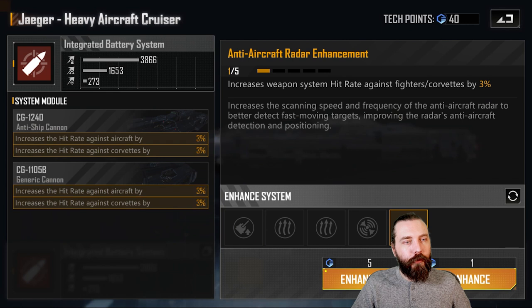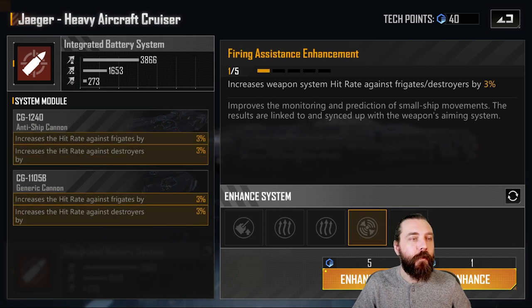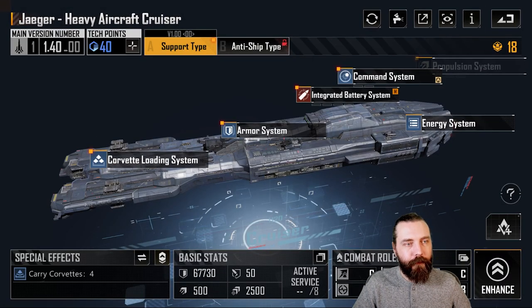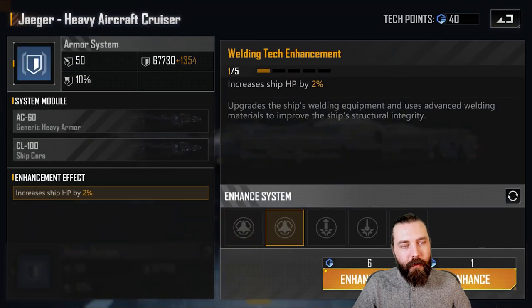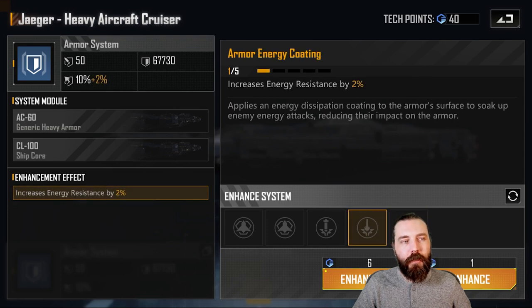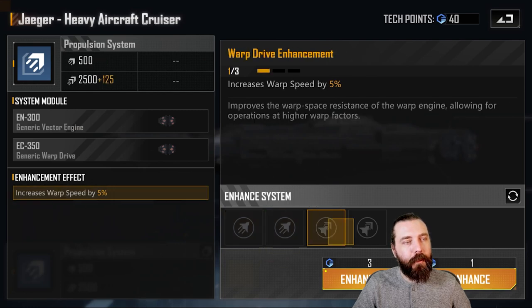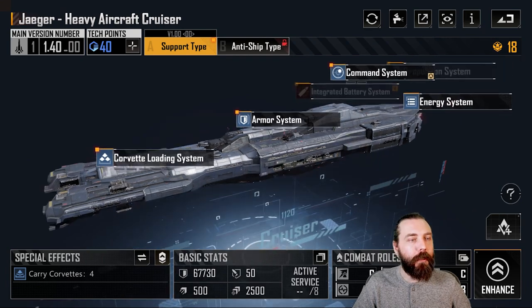I then recommend hitting the integrated battery system to pick up the hit rate against Fighters and Corvettes. Since it's back row, the chances are you're going to get attacked by things like Vitas more frequently, so having the ability to potentially defend itself — even if it's only 5K–7K damage over a four-minute battle — may help your anti-air. You can probably ignore the extra hit rate here for the most part, but bringing up the cooldown, damage, and hit rate against Fighters and Corvettes will be enough to help with some anti-air potential. After that I'd move over to the armor system, picking up both ship HP upgrades, and probably the energy res and physical res as well, ignoring the crit resistances. Finally, finish off with cruising speed and a single warp speed, bringing you up to a fairly decent speed considering it's a cruiser.